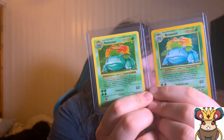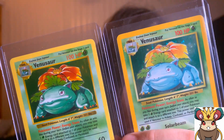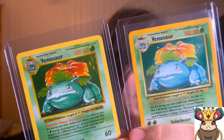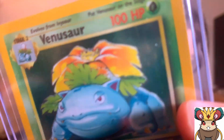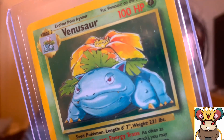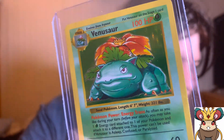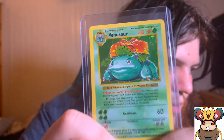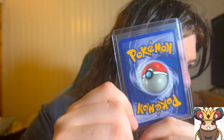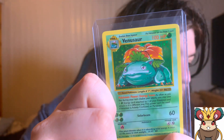The shadowless Venusaur is insane. If you want to see why they're called shadowless: on the regular Base Set card you can see a shadow along the border edge, whereas on the shadowless one — non-existent, no shadow at all. There are many other differences too — the color scheme, pigmentation, saturation — it's a gorgeous card. It's moderately played; my friend thinks it's more toward light play. Either way, this is one of my dream cards and I was ecstatic to get it.